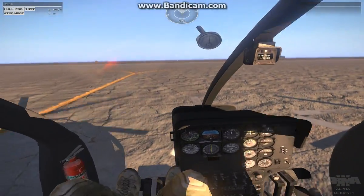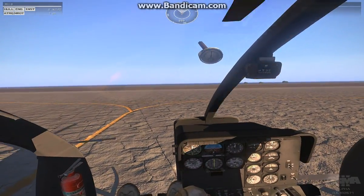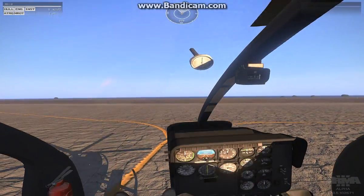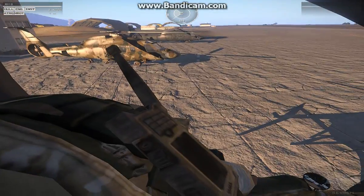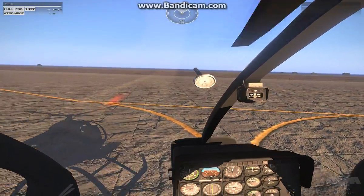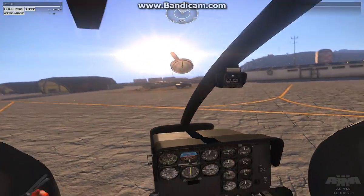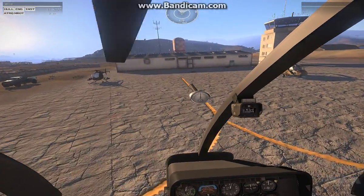We'll do a liftoff here — no problem at all. I'm kind of in a hover, and you can feel the twitchiness of the helicopter. It's an unstable platform, so it should feel twitchy, and I can get it to go where I want it to. I'll move forward here, and you just feel the wind, kind of the air around the helicopter interacting with it. Let's say I want to do a quick hop up to this building.